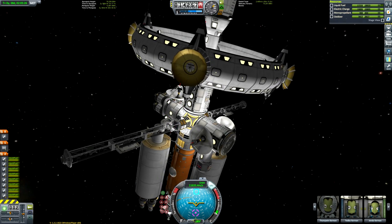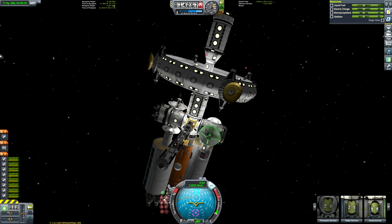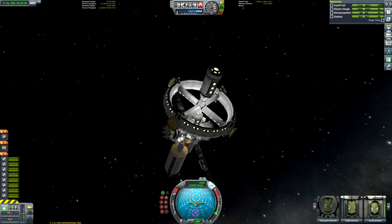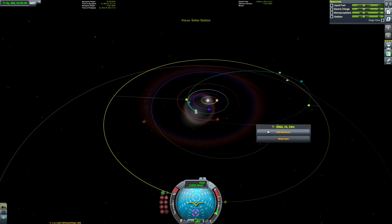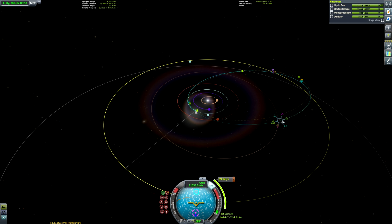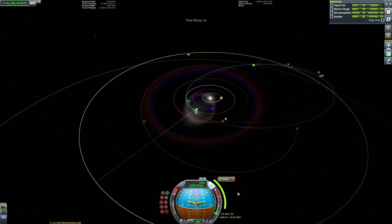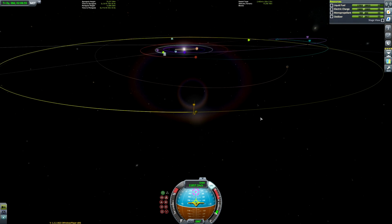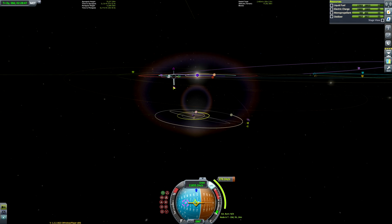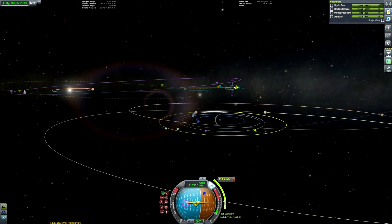Our Kerbin escape is complete. We'll have to do a small course correction to get ourselves on a good Jool gravity assist. In fact, we're going to be doing not only a Jool gravity assist but also a Tilo gravity assist as well, just so we can more easily get an Elu encounter. I launched my rocket when a Jool transfer window was open, so I timed up to the correct point before starting this mission, which is why I was able to very easily get a Jool encounter. If you want to do this, there are mods available — Kerbal Alarm Clock is the obvious one.